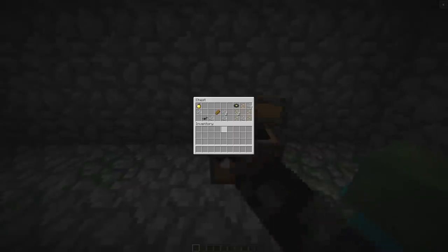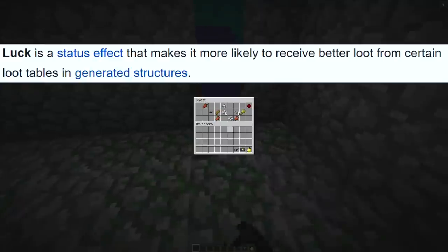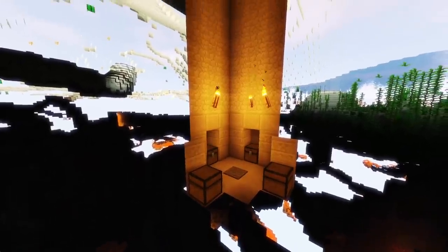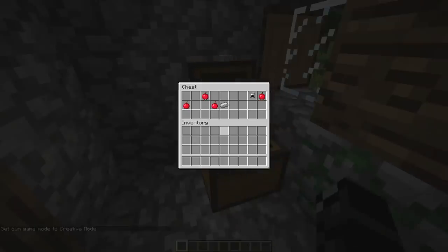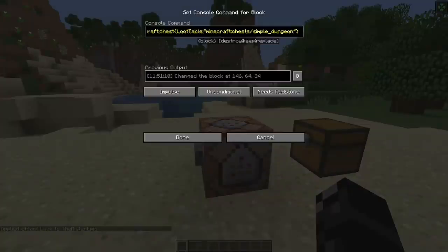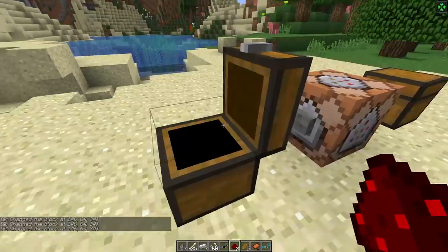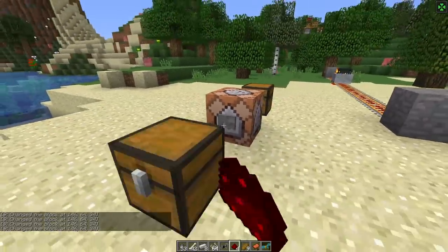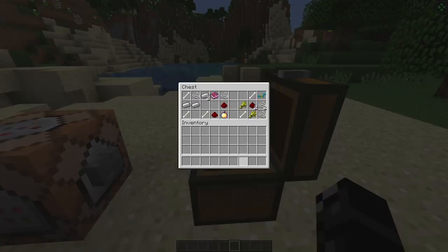According to the Minecraft wiki, luck is a status effect that makes a player more likely to receive better loot from certain loot tables in generated structures, applying to any of the generated chests. If you have the luck effect, when you open a generated chest for the first time, the game will check the player's luck and change the chest loot table, thus changing the items in it. Here I've given myself a really high luck effect, and the loot I generate is relatively rare — the enchanted books are always good, there's a higher chance of golden apples and other rare items. Luck also applies to fishing, allowing you to get better loot with the potion effect active.